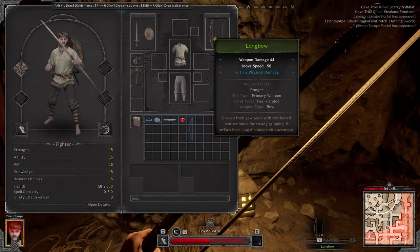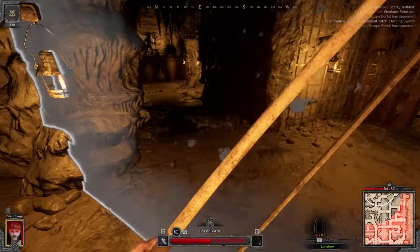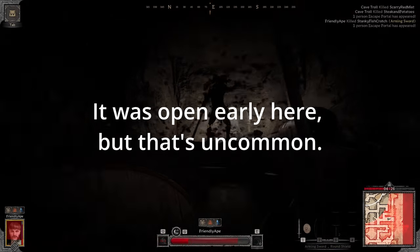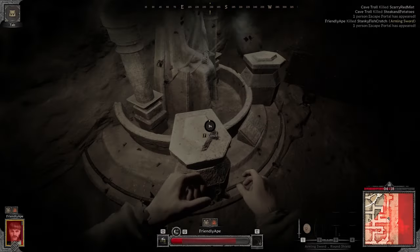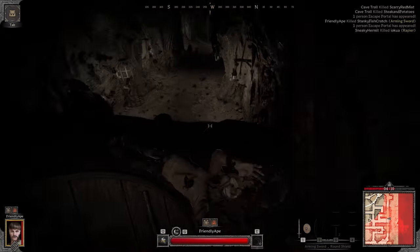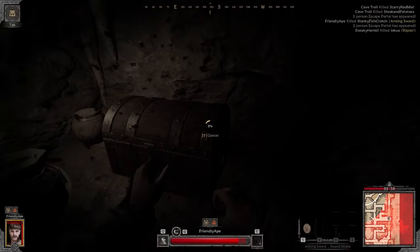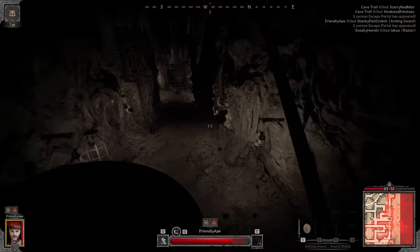Each solo dungeon has an extract point that opens at some point during the match. From experience, it usually opens between four and two minutes left in the match. Recognize the area on the map visually because this area always has the extract point in normal Goblin Caves. The extract point is instant to use — just walk through the gate once it's open and up the stairs. Keep in mind only one person can use this extract point. If you see boulders blocking it, someone has already used it.